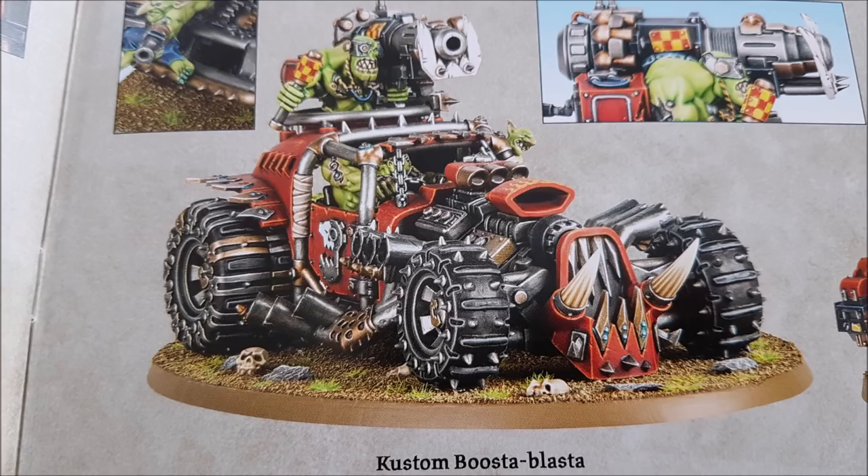It's got a Spiked Ram at the front — each time this model finishes a charge move, select an enemy unit within one inch and roll a d6; on a 4+ that unit suffers d3 mortal wounds. So if you're ramming stuff with the flamer going, it's supposed to get in there and do damage. The Rivet Cannon, the big gun on top, is assault six, hitting on fives — it's an Ork with no Grot Gunners or Targeting Squigs.